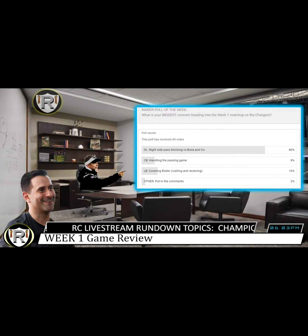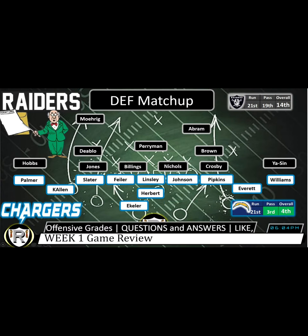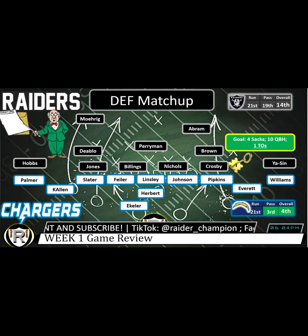Let's get right to our game review. The other team's quarterback must go down and he must go down hard. This is our game review — we always start on the defensive side of the ball. The first key of the game: I was looking at this front four, this defensive line. I wanted to see at least four sacks, ten quarterback hits, and at least one turnover — I was thinking a strip sack or forcing Herbert into an interception due to pressure.